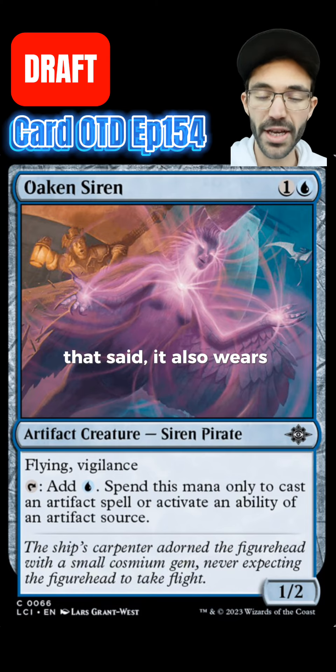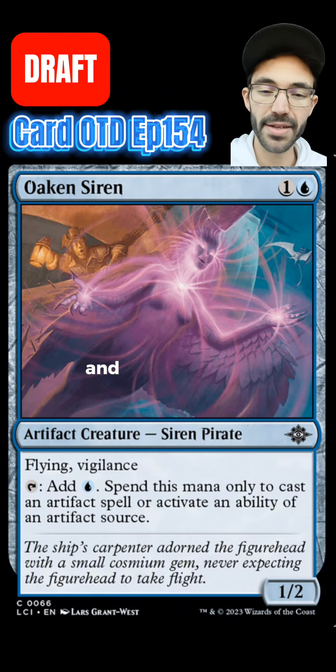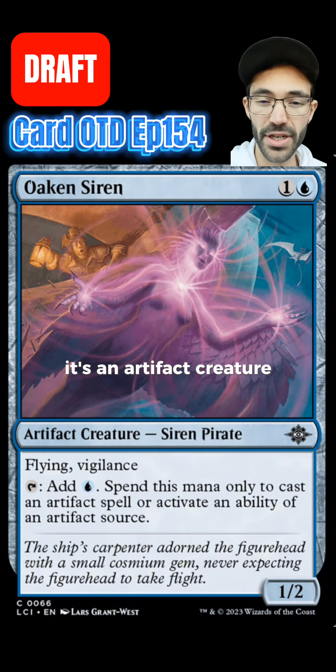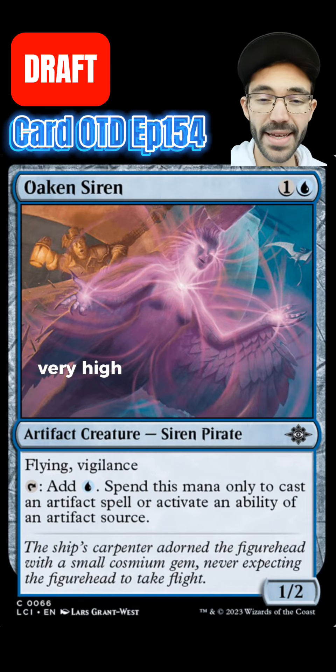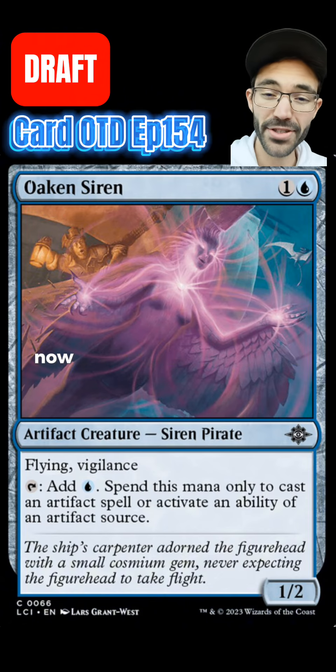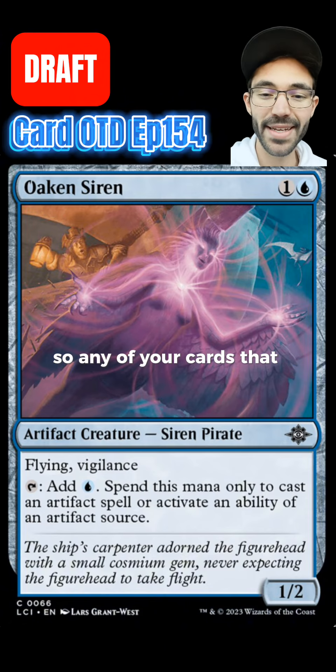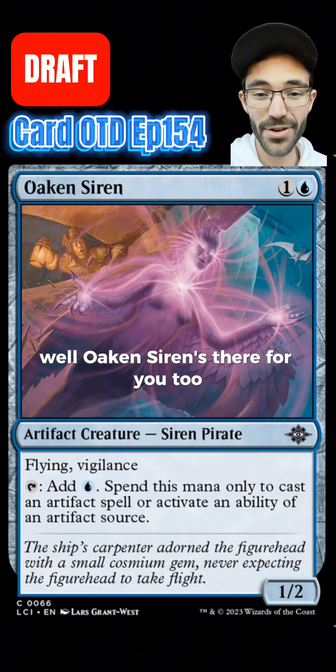That said, it also wears equipment well, it wears +1/+1 counters very well, and on top of that, it's an artifact creature, so in decks that need a very high density of artifacts, this is a way to boost your artifact count and your creature count with 1 card. The cherry on top is that it's also a pirate, so any of your cards that need pirate synergies, Oaken Siren is there for you too.